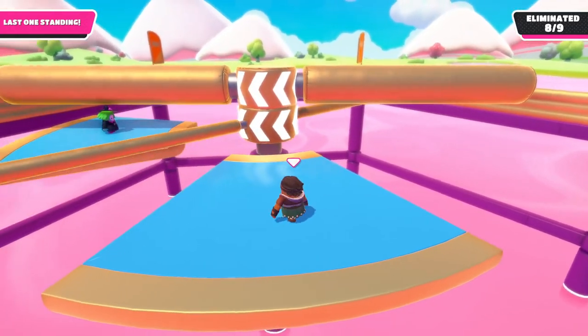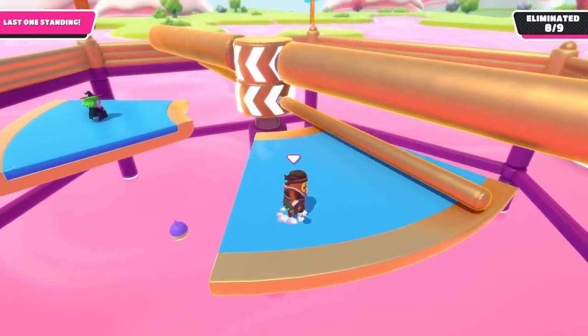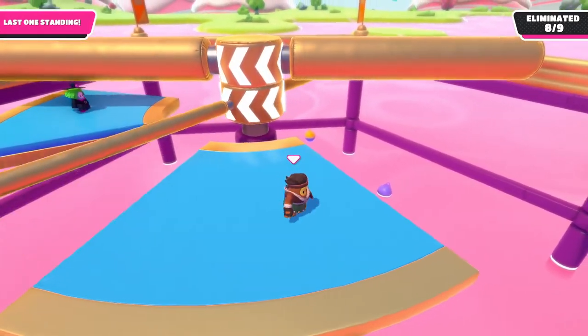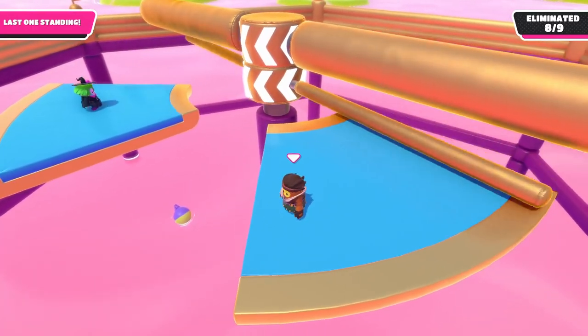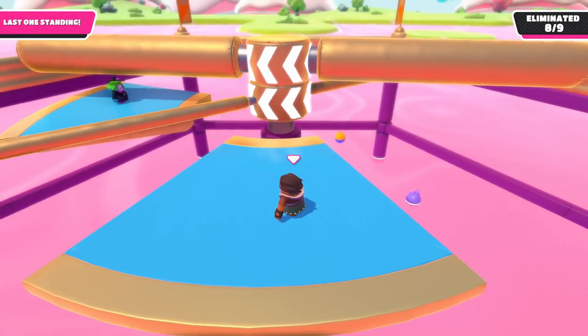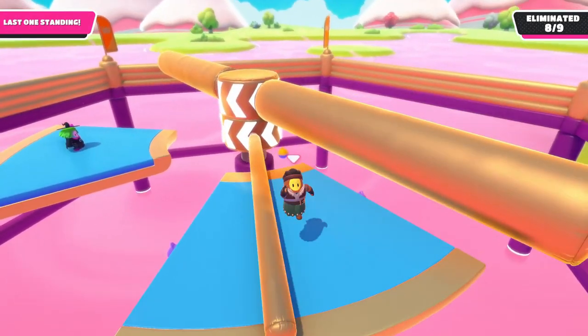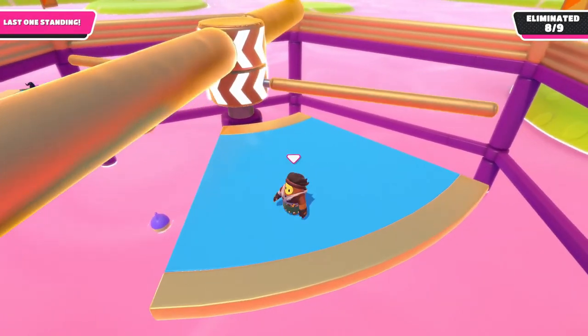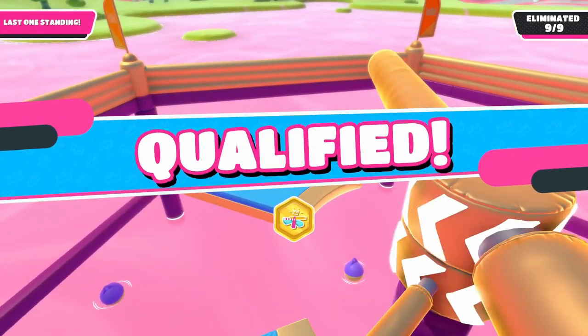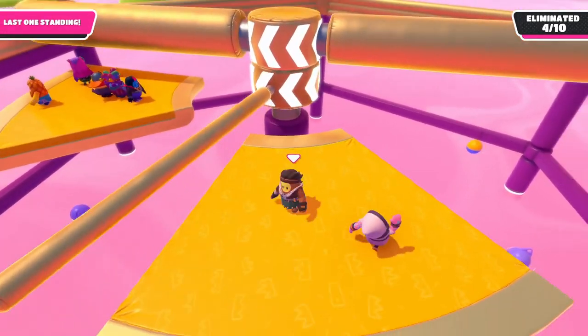We have now entered the mid-game of Jump Showdown. At this point, there should be more people than just you and one other guy, like you see on screen, but sometimes you just get lucky. You now need to watch the poles very carefully, judging when they will be passing over your platform. If you only have one platform to navigate on, the windows where the poles sync up will become much narrower, as you can see in this example.